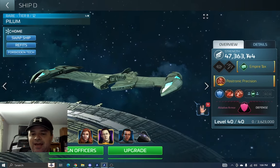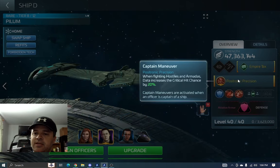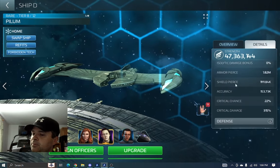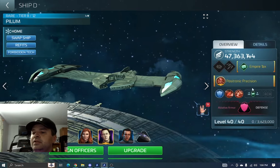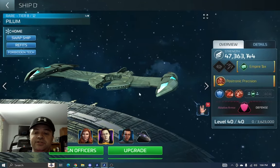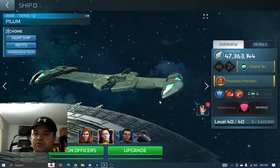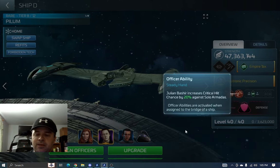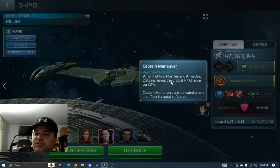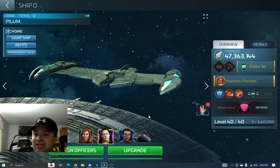Here's another setup I've used in the past that works pretty well. If you have Data, he's a great captain — his ability increases critical hit chance by 20%, which is just a flat amount. With a base critical chance of around 22% on my ship, adding 20% puts you in the 40% range — that's a pretty good critical chance. Beverly's officer ability reduces damage getting to your hull. And Bashir also increases critical hit chance by 20%. So Data's 20% plus Bashir's 20% plus the base 22% gives you a very strong crit setup.